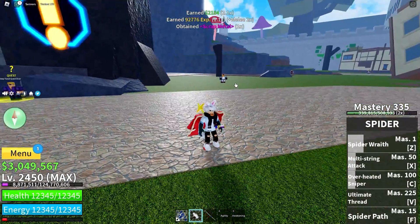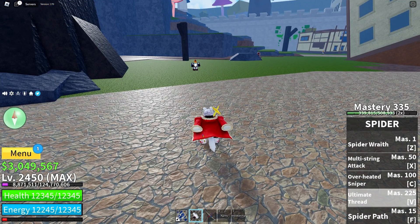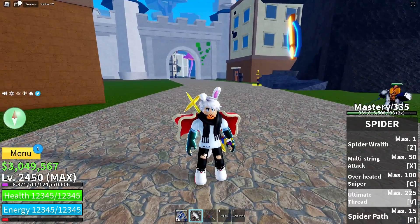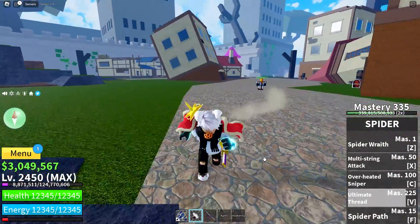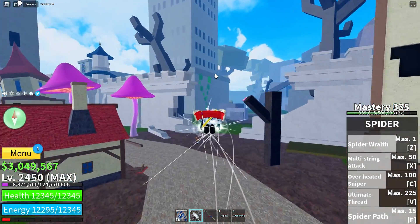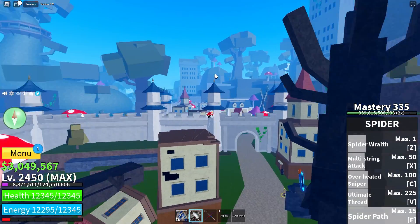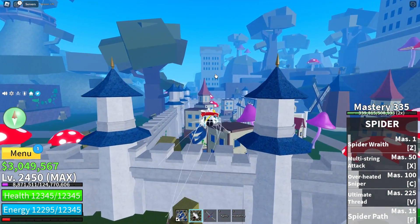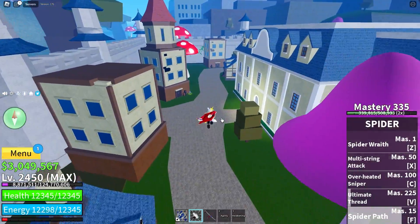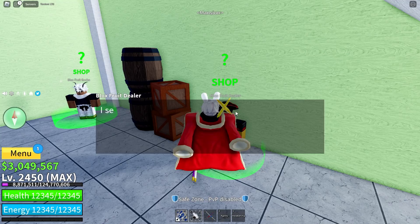We need to turn our Haki on for this, because the Ultimate Thread will actually change color based on your Haki. We got a blue one — like an aqua one — because I have the minty one on, so it was actually minty colored. And then finally the Spider Path, which I think looks exactly the same as before. It's cool, but we definitely needed a rework. I really like that they're renaming a bunch of the fruits and getting away from the One Piece stuff.